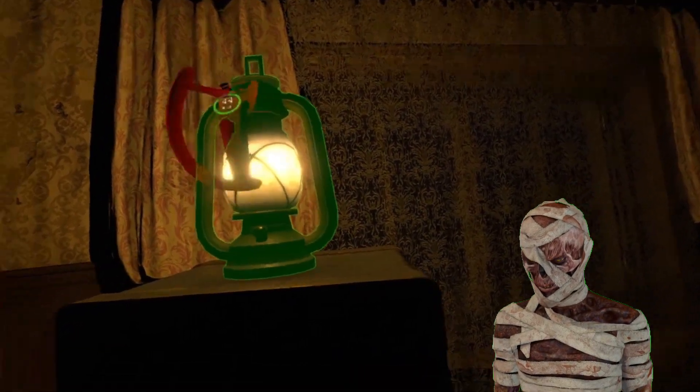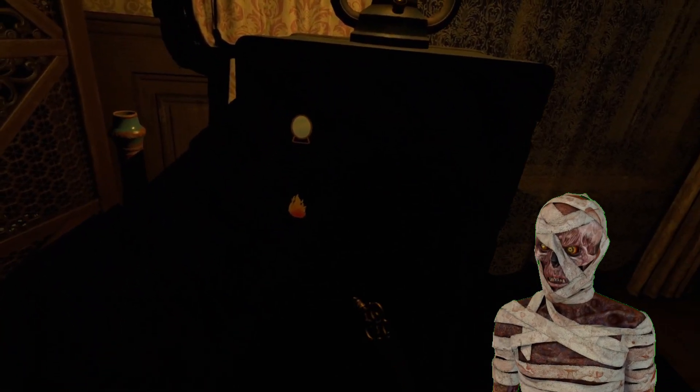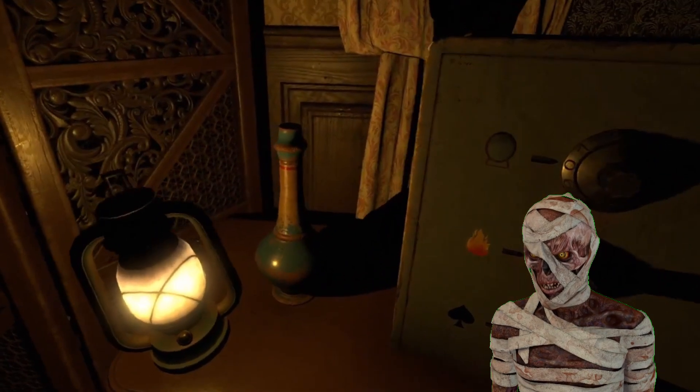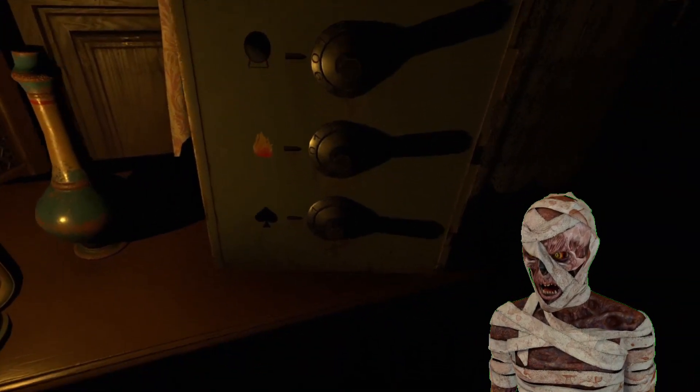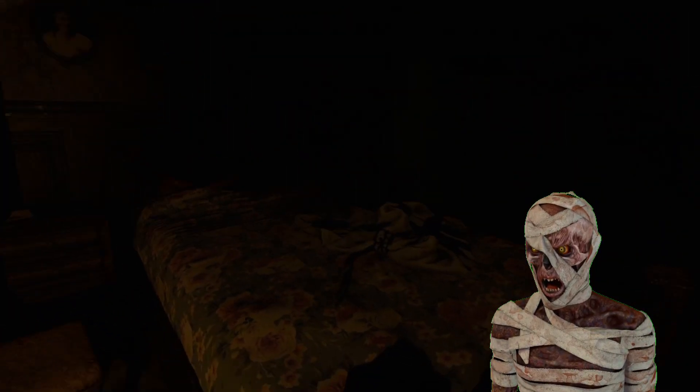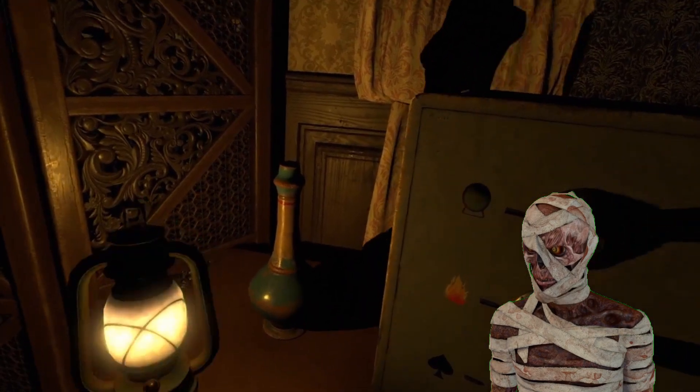Here we go — it's the safe. Can't quite read it. There we go: Club, Fire, looks like a mirror. What else do we have in this room?